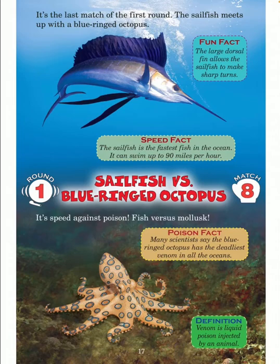It's the last match of the first round — the sailfish meets up with the blue-ringed octopus. Fun fact: the large dorsal fin allows the sailfish to make sharp turns. Speed fact: the sailfish is the fastest fish in the ocean — it can swim up to 90 miles per hour. Round one, match eight — sailfish versus blue-ringed octopus. It's speed against poison, fish versus mollusk.